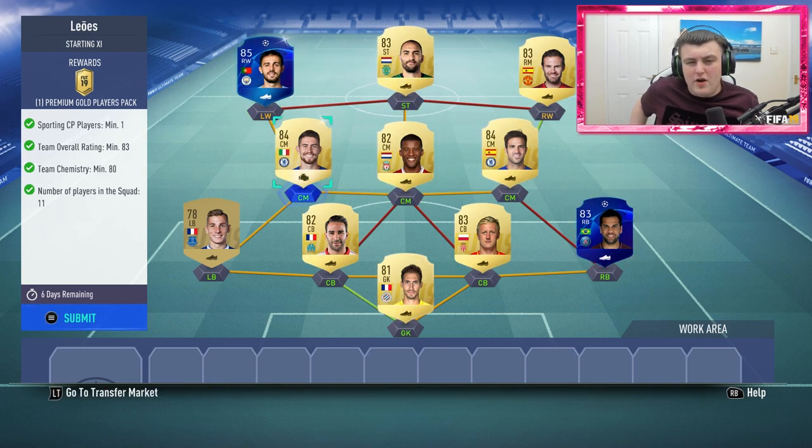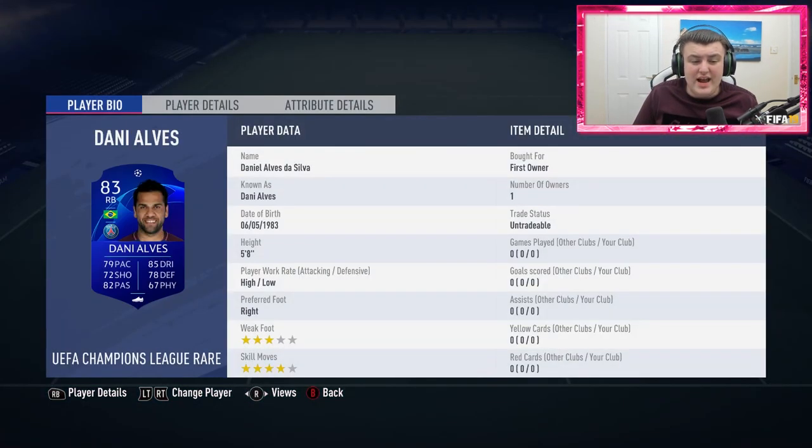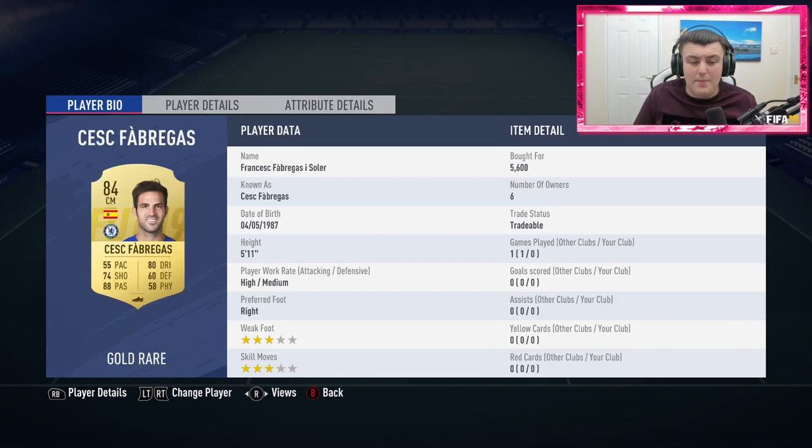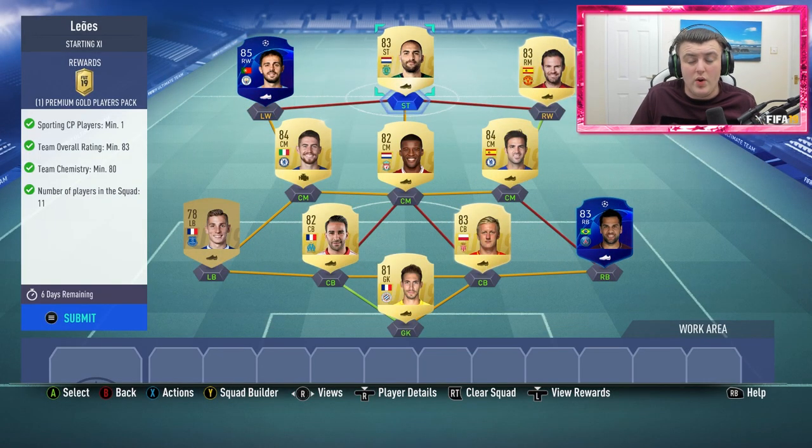Including the UCL cards, probably about 45,000 to 50k. Like I said, it's not really a worth it SBC in my opinion. I went and completed it anyway just to show you guys how much I paid. It wasn't too bad. I'd get on Dost quick if I were you, because a lot of people will be trying to get Dost straight away. So we'll go ahead and submit that, and we got ourselves a premium gold players pack.